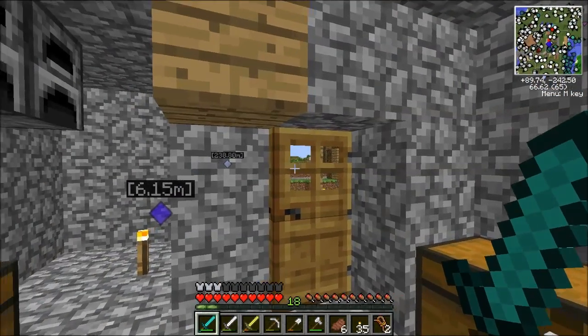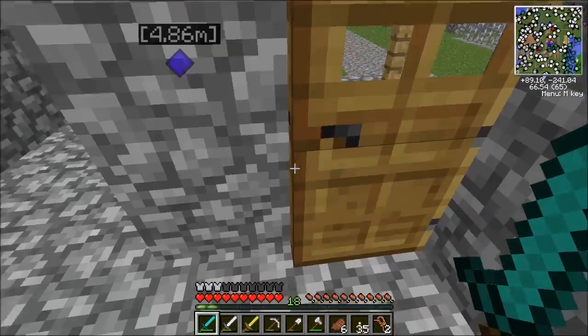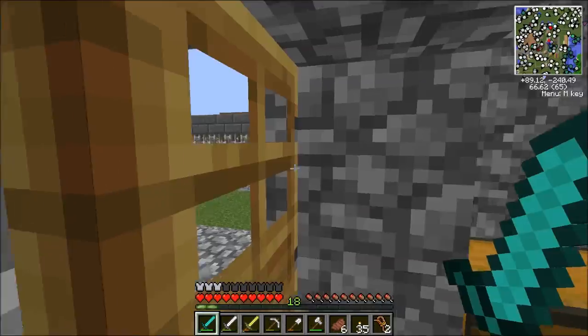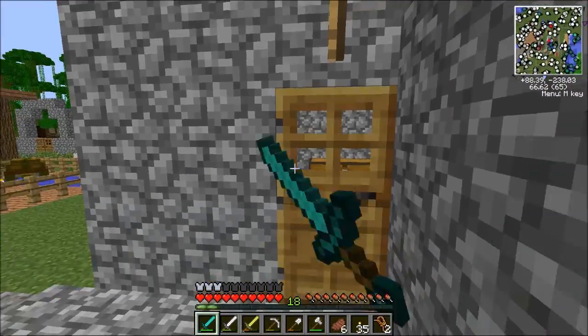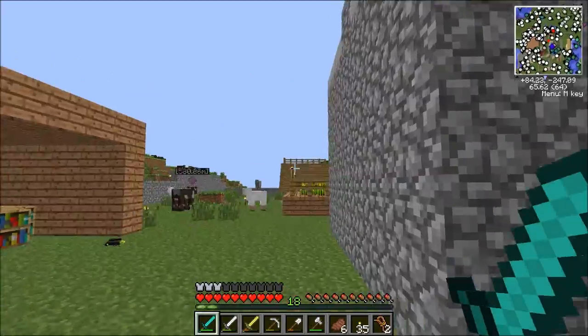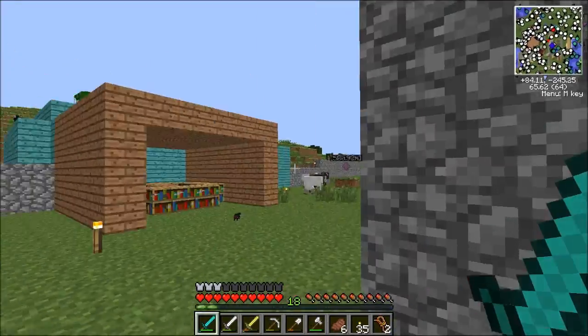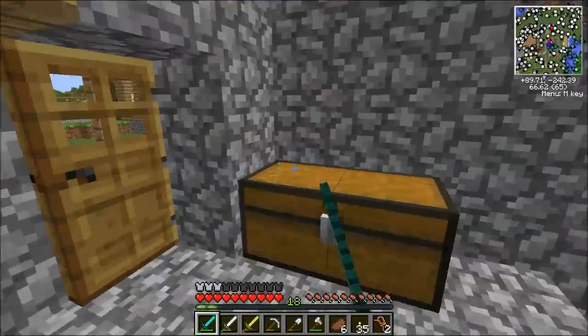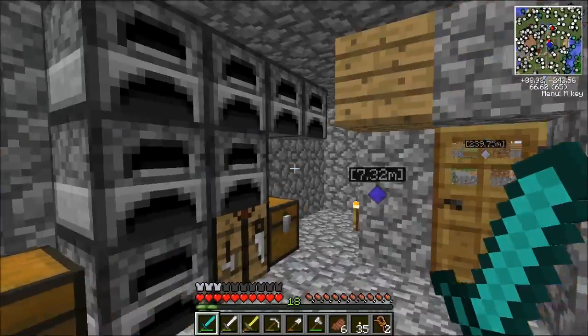Hey, what's up guys, the Camper Rusher here. Welcome back to Mo' Creatures episode number 73. Today we're going to the enchantment table, then fishies, and then something else too. Welcome everybody, I hope you are enjoying the series.